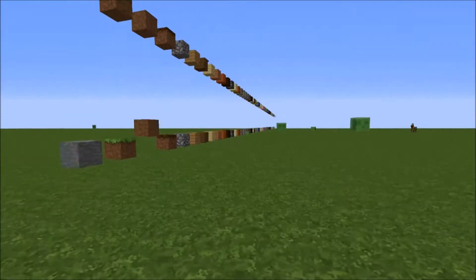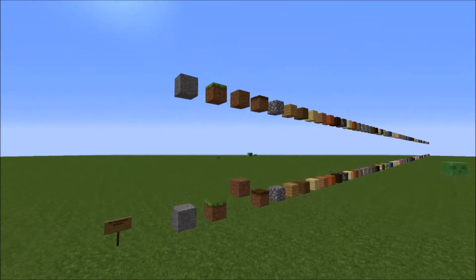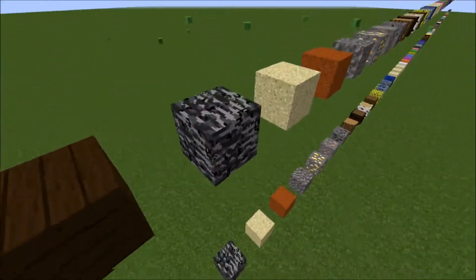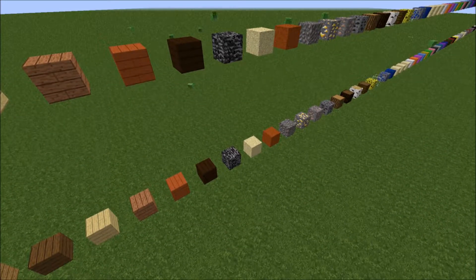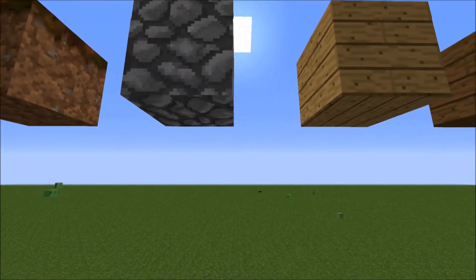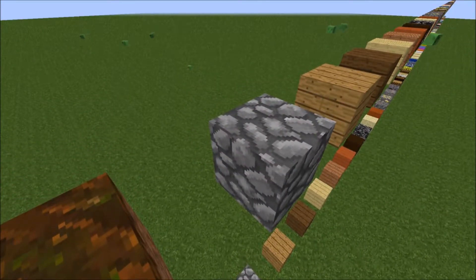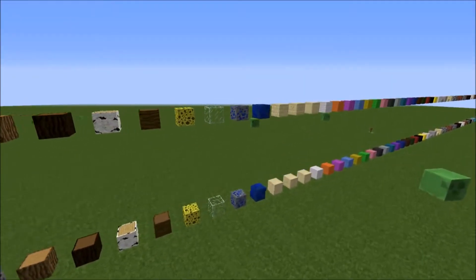I'm going to go down the line and show you some blocks I think look cool and unique, then I'll fly through so you can see every block. One of my favorite blocks is bedrock — I love how it looks in this texture pack. Nothing here is really mind-blowingly different from default Minecraft, it just looks really HD. Cobblestone also looks pretty cool in this texture pack — it's actually a usable block now. I don't like cobblestone in default Minecraft, but with the extra 16 pixels it looks pretty good. I like all the wood too.